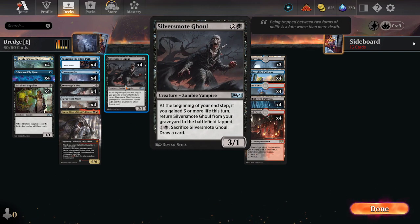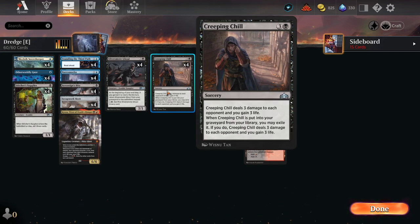Silvermote Ghoul — one of your main payoff cards. It's a 3/1. At the beginning of your upkeep you can gain three or more life this turn, and it turns to the battlefield tapped. You can pay one black to sacrifice it. It's enabled by one of our other payoff cards: Creeping Chill — three and a black, but you're not normally casting it.